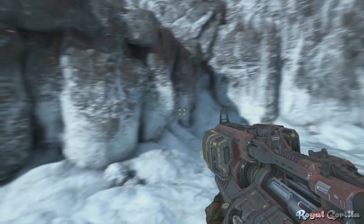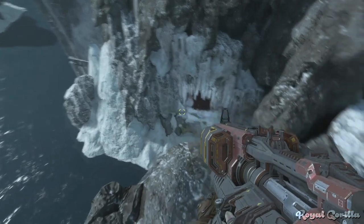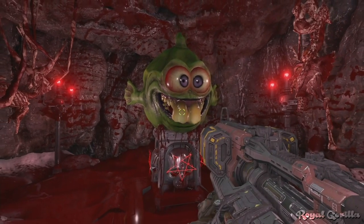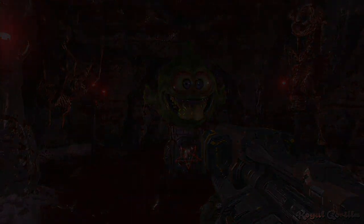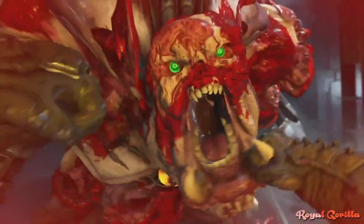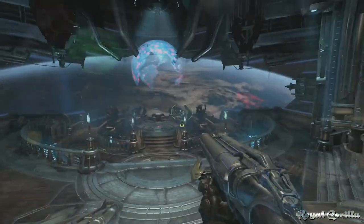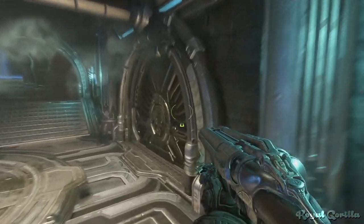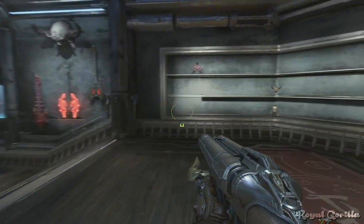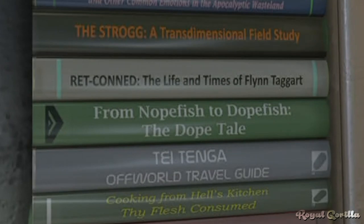One more Dope Fish can be found in a secret cave just outside of the map. There may be more Dope Fish in this mission or elsewhere in the game, but these are the ones found so far. There are also a couple more references in the Fortress of Doom — making your way downstairs from the main deck to Doom Guy's personal quarters, you can find a bookshelf featuring the interestingly titled book 'From Nope Fish to Dope Fish: The Dope Tail.'